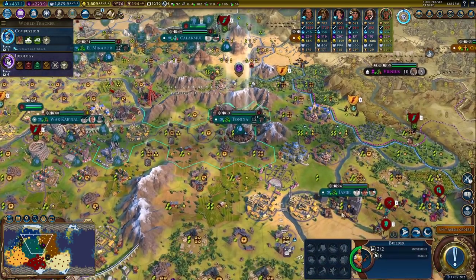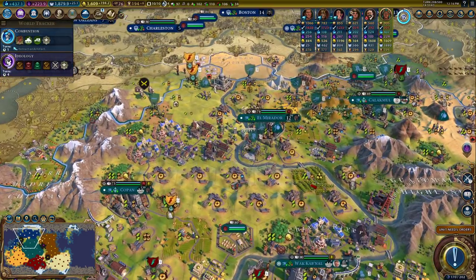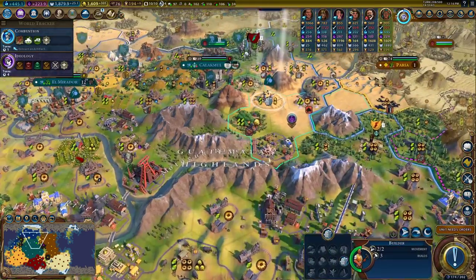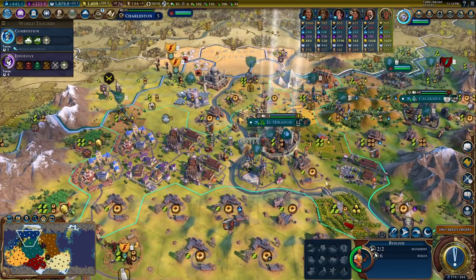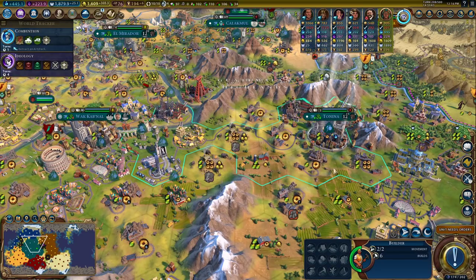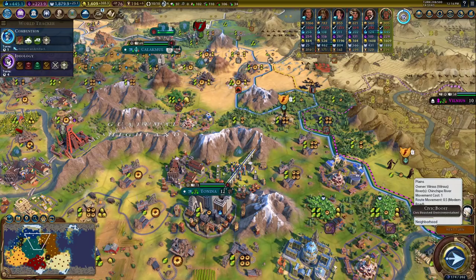I'll be very curious to see how tall our production cap gets here. Let's start getting some of these solar farms up — there's our era score as I mentioned we'd be getting. I really want that aluminum. I think I might try the one-spaceport play. That's typically how I've done space races in general — up until Gathering Storm basically.